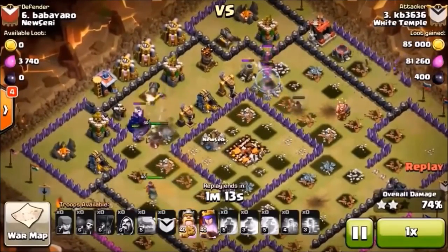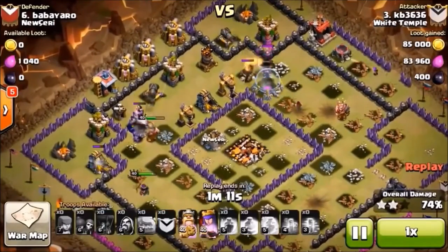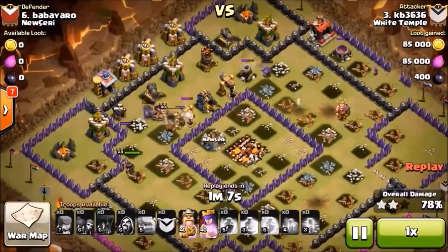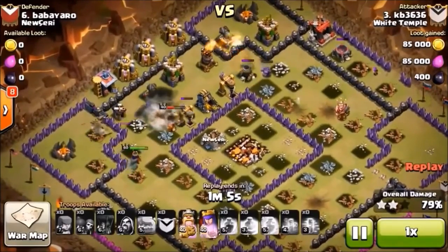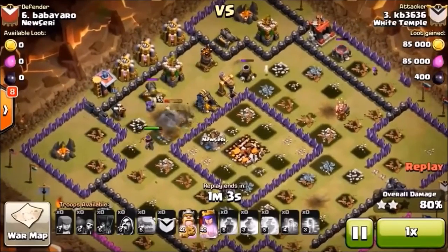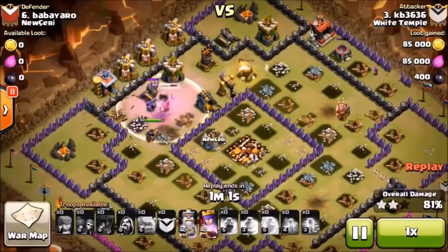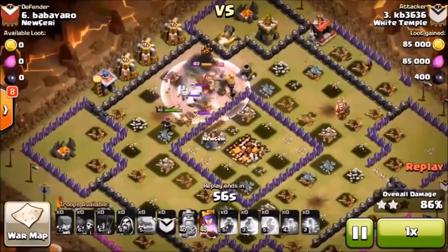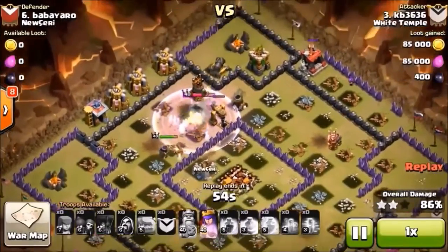We're gonna need that King and Queen to catch up. The Queen is over here shooting gold mines like she likes to do — really shocked she didn't target that. She's just gonna ignore the army camp, that's fine, it was probably too far away. Iron Fist is popped, we have one little section of defenses left up here.